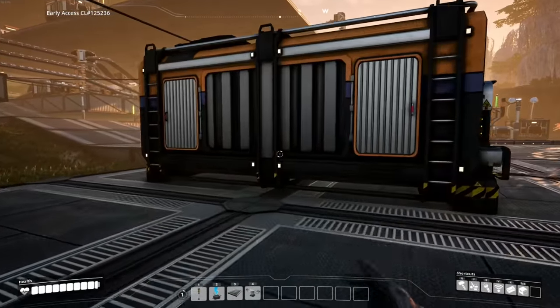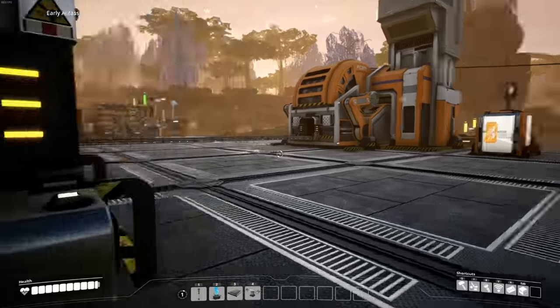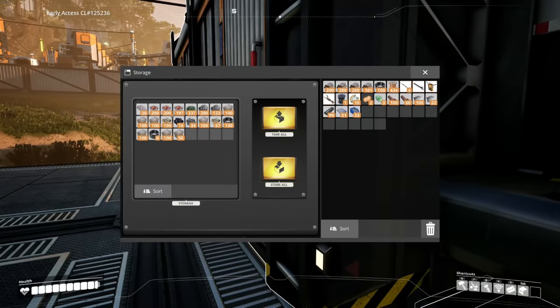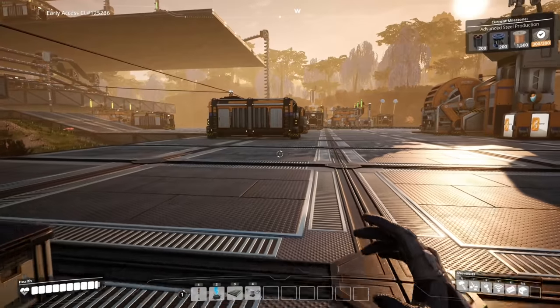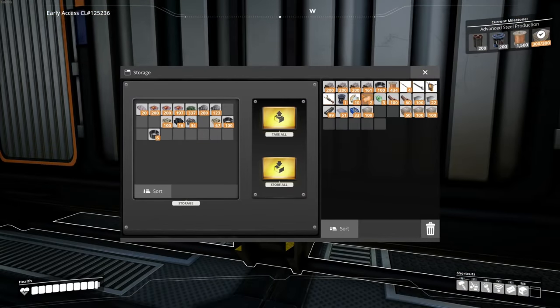I'm gonna go back and grab some steel pipes and beams. Let's sort - I want to store all but I actually want... of course it stores all the stuff I want to keep, go figure. Okay, we got some things stored. Actually hold on, I needed this concrete - why don't I just deposit that and be done with it. Concrete's good. We need wire, rotors, and pipes.